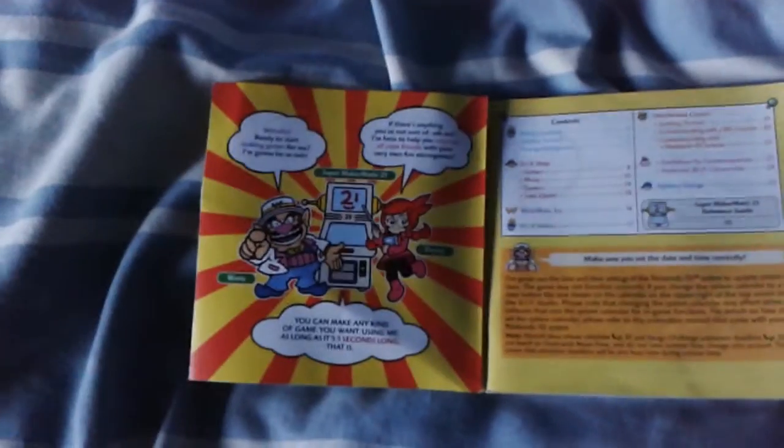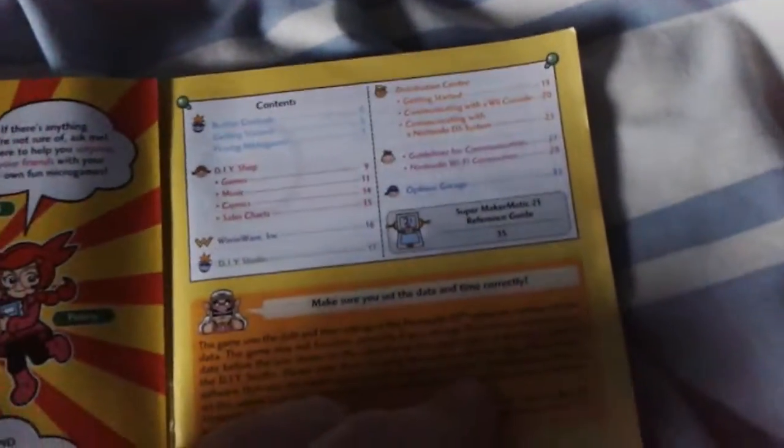This is a freaking awesome game — you can play. You can connect to the internet and download some more. Here's Penny — she appeared in Smooth Moves, I think, on the Wii. We have the map here and some nice little interesting stuff — the Super Maker-Matic 21. There are some nice little games. This is actually the first time I ever played Wario's micro games, and we learned that Ashley's micro games are food-based.